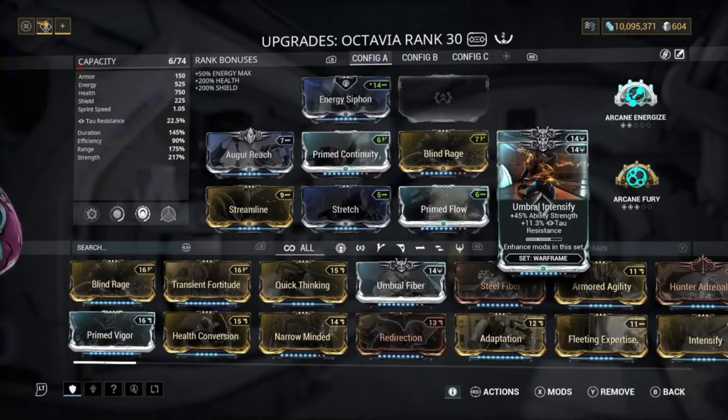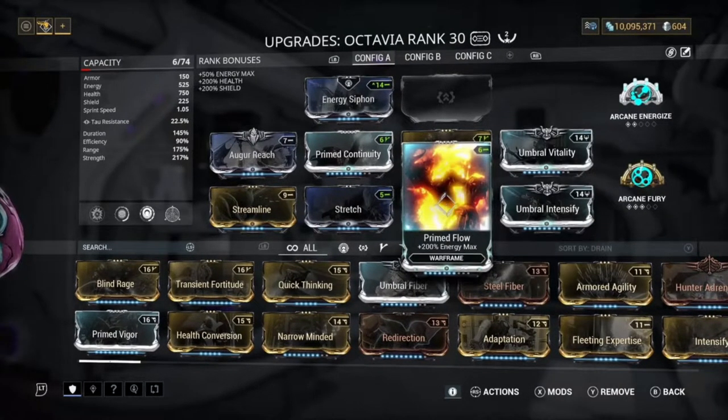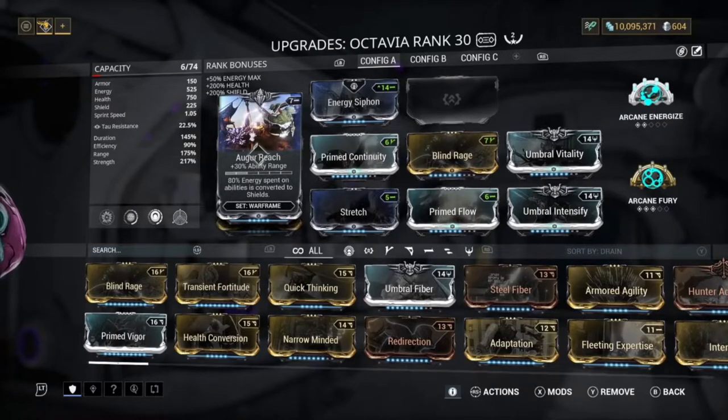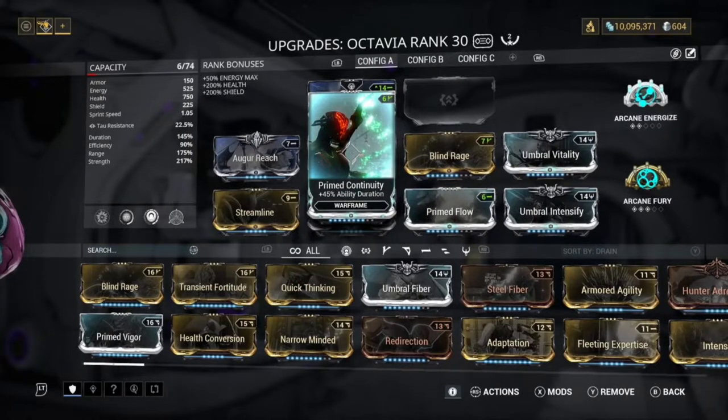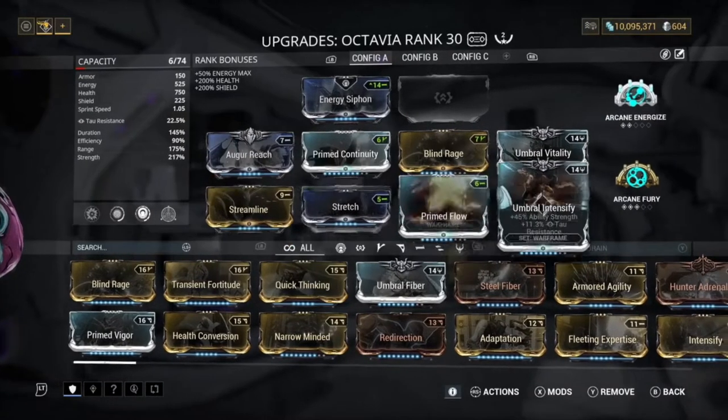Umbral Vitality and Umbral Intensify are there to get as much strength as possible — obviously you can level them up to max if you have them. Prime Flow is simply for the energy pool. Stretch is for the range. Prime Continuity is for the duration, and Streamline is for the efficiency.